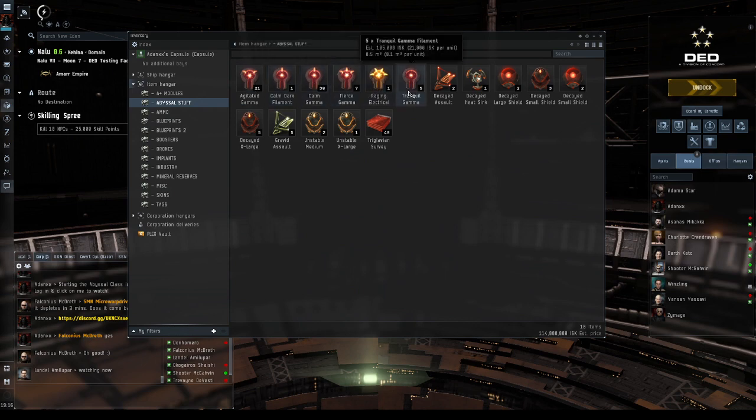The lowest level ones are called tranquils — technically level zero. Those are the easiest to do and have the least amount of loot value, but they allow you to learn. This is a tranquil gamma. I recommend gammas, especially if you're in a shield ship — it makes it way easier.